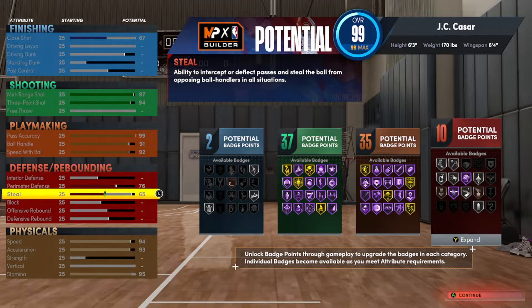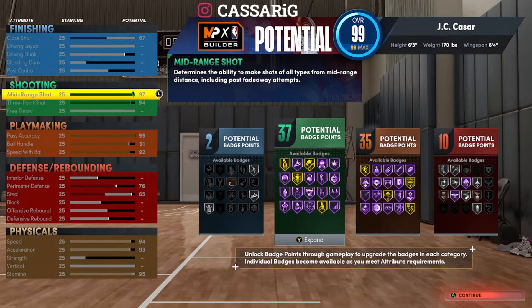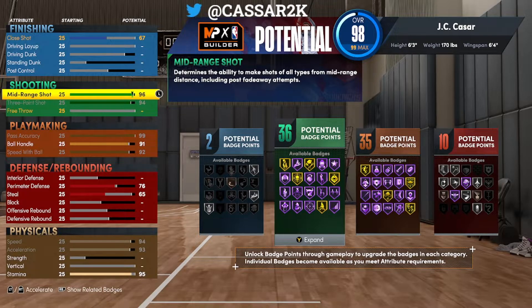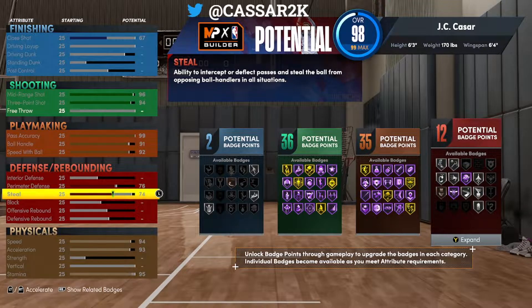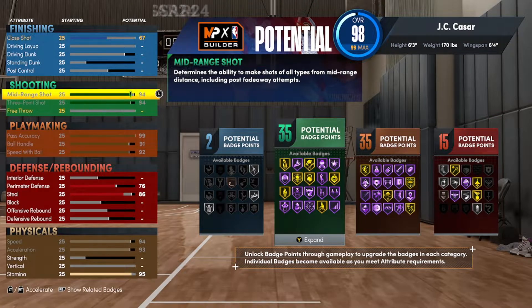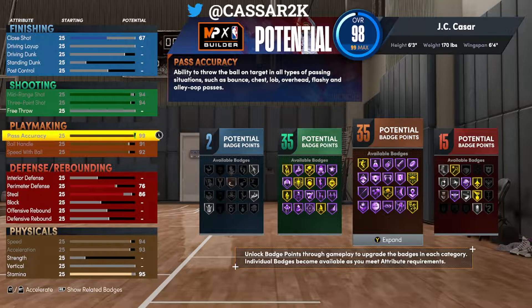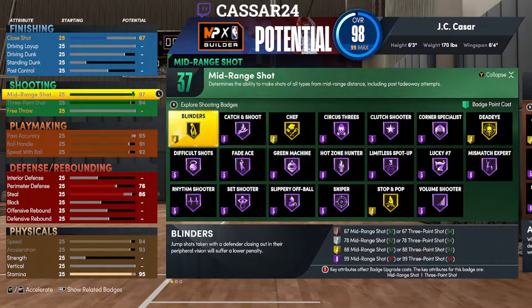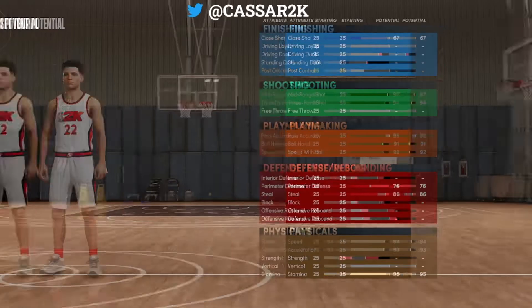With the steal, I went to 76. Perimeter defense I went to 86. But I had a little bit of a problem here — do I need Hall of Fame Green Machine? Do I need 37 shooting badges? No. I'm going to chuck that down so I get 80 for the defense, because I want Gold Pickpocket since steals are overpowered this year. I want to get Hall of Fame Blinders, but you need 99 three-pointer for that. I didn't know that till just then. Hall of Fame Blinders would be super overpowered, but a 99'3" would be super hard to get.